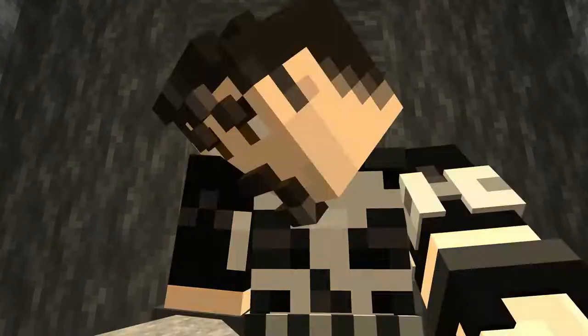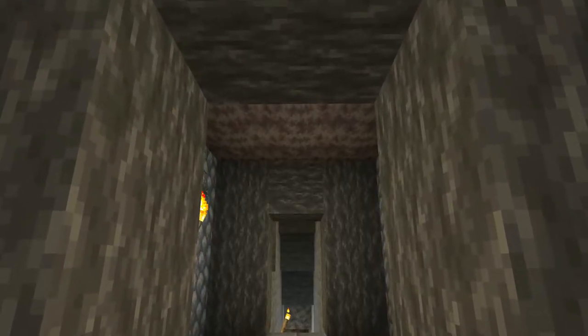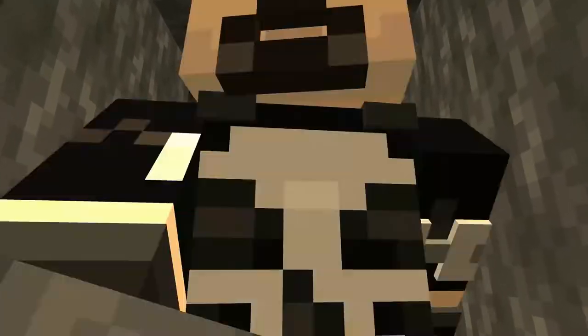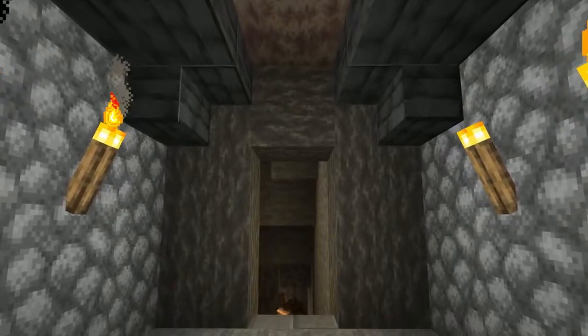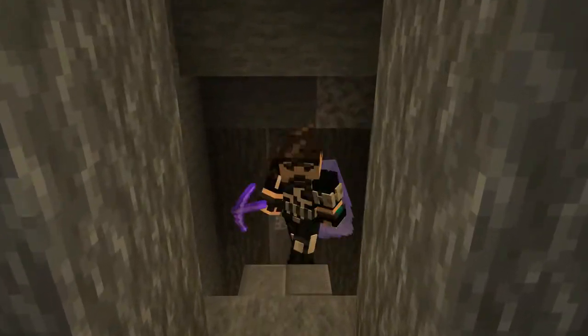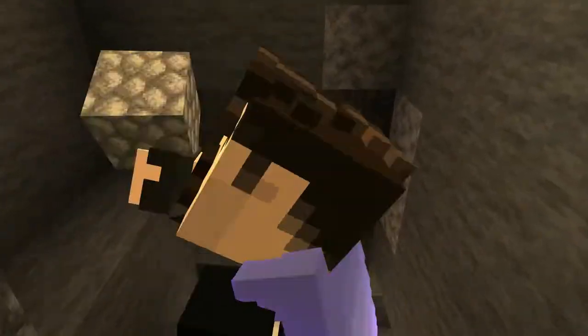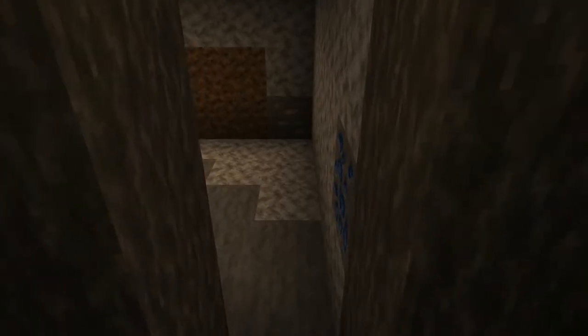In the ceilings, we're using dripstone blocks that were actually mined out of the cave, along the edges to give it some supports. We're using slabs and stairs as we make our way down the staircase to the second level, continuing with the same pattern and theme, making sure that we light it up as we go because we don't want any nasty surprises down here.